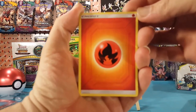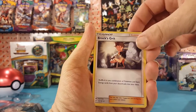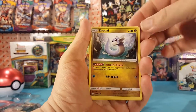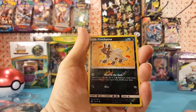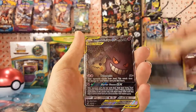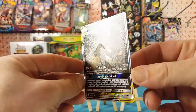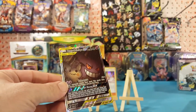And the second Team Up pack — we have Fire Energy, Alolan Graveler, Brock's Grit, Pupitar, Grimer, Pidgey, Dratini, Ponyta, Alolan Grimer. Poochyena is the reverse, and Gengar and Mimikyu Full Art is our rare. Very nice card indeed.